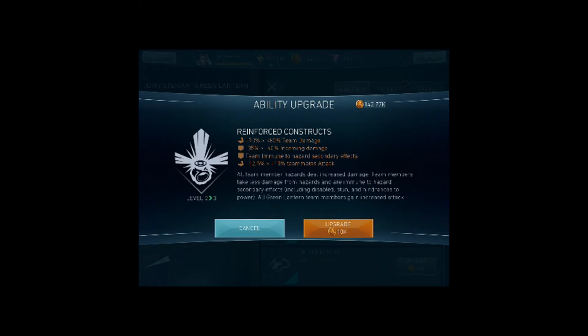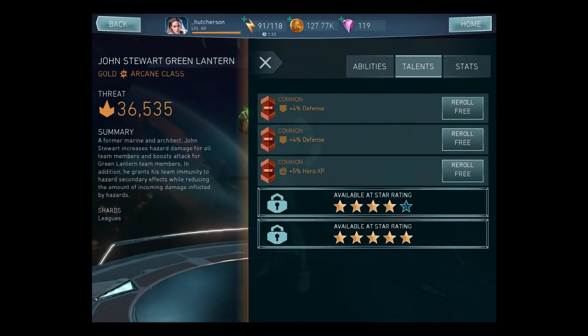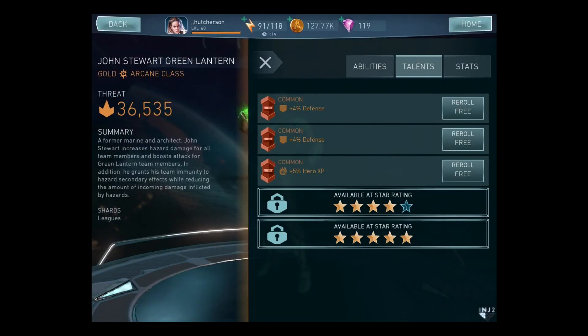Let's do his abilities. This is going to bump his team hazard damage 80%, minus 40% hazard incoming damage, team immune to hazard secondary effect, and 15% Green Lantern teammates' attack. So this is really bumping him up.